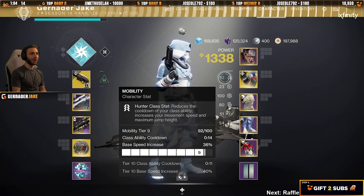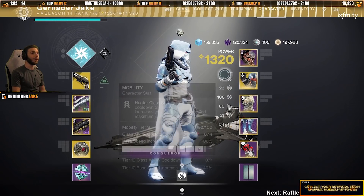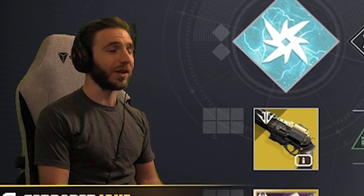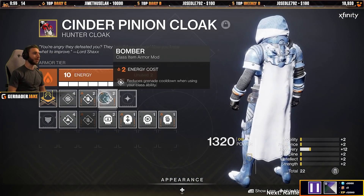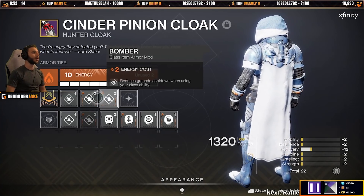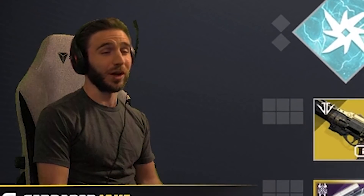So we got Discipline at 8, Mobility at 9, Recovery at 10. I find those to be the most important things. What's cool about having high mobility too — I've got Double Bomber on my cloak. Bombers mean that when you dodge, you reduce your grenade cooldown. So dodging gives you more grenades.